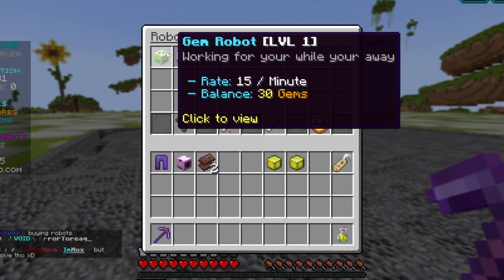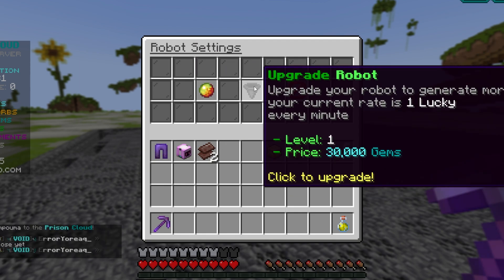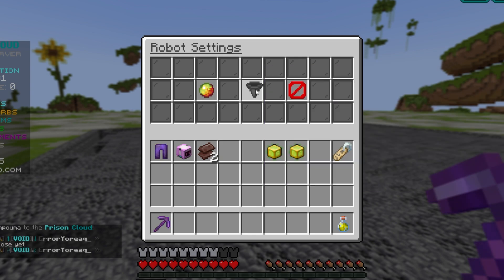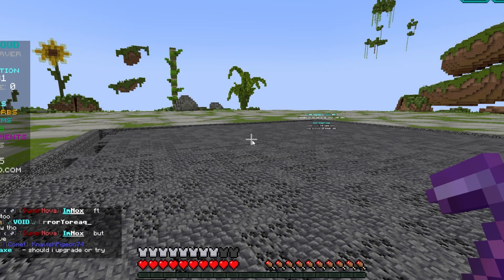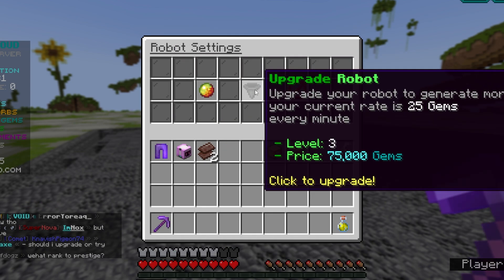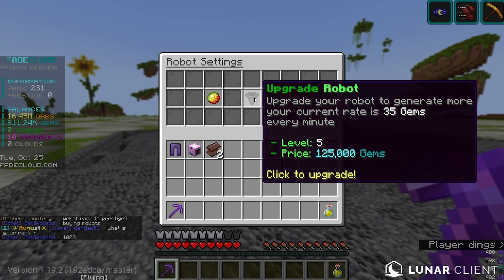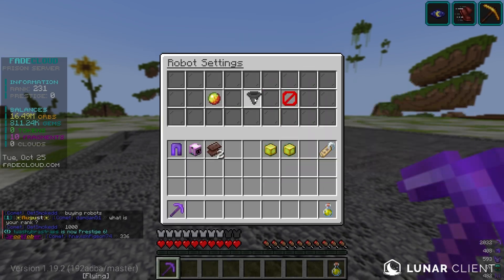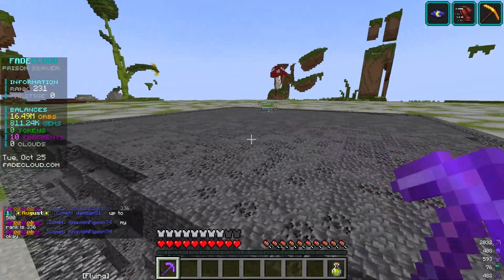Let's go to the robots and upgrade. This one makes 20 gems — oh wait, I don't think you can upgrade this robot. That's still pretty good though. Let's go to the gem robot and upgrade it. I don't want to use all of my gems in case we get a better robot, but this will come in handy. Oh wait, it's already max level. So we just have 800,000 gems left over.